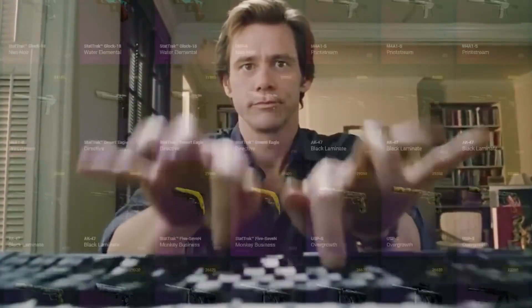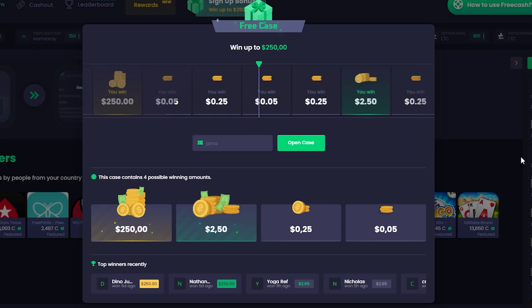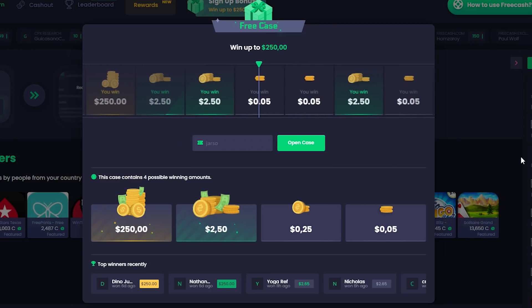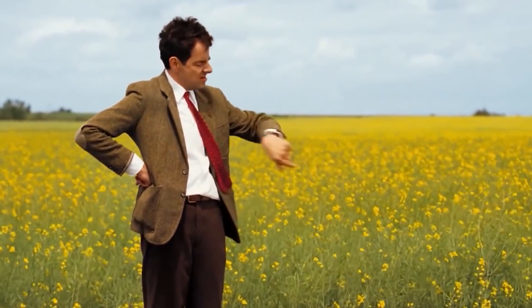If you sign up using my link given in the description, or use my code J-A-R-S-O during signup, you will earn a free case as a welcome bonus. You can earn anything between 5 cents to $250, and it literally takes only 10 seconds, which is a very decent reward for zero effort.